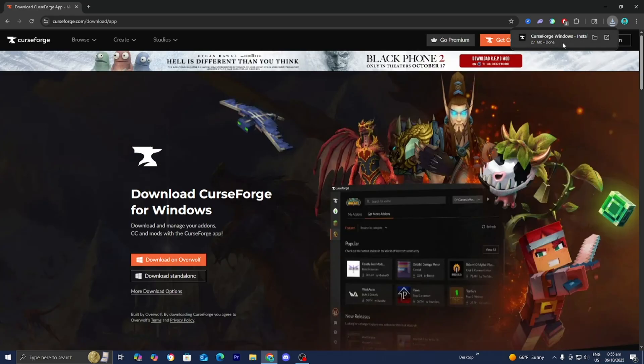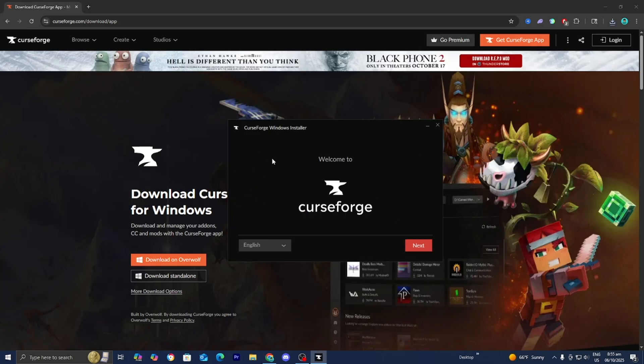It is going to install the CurseForge installer .exe file. Depending on your web browser, you may be able to see it on the top right, but if you don't see it, you can open up your file explorer and look underneath Downloads. Then go ahead and open up this file, and a pop-up like this will appear.